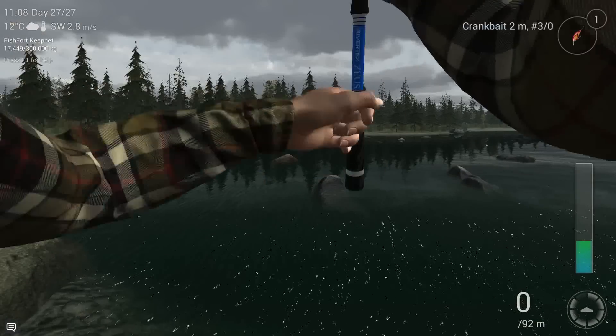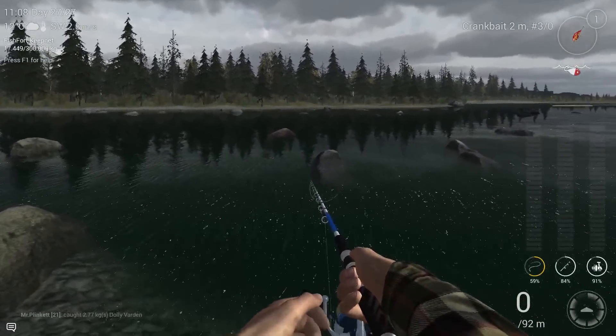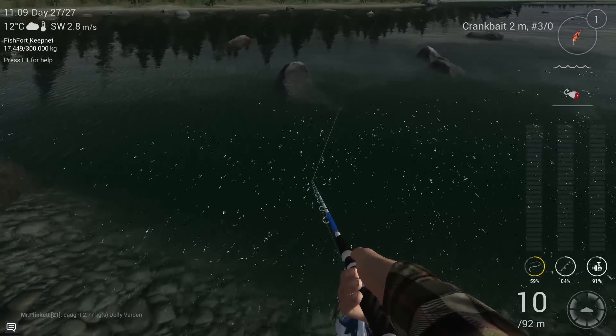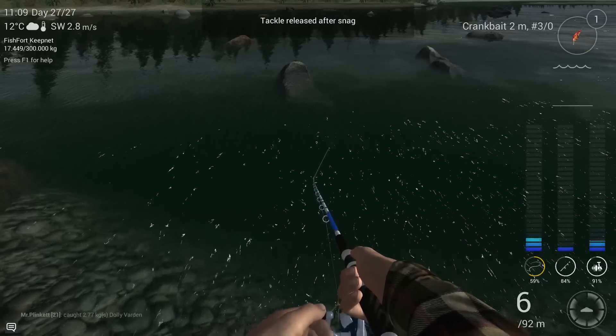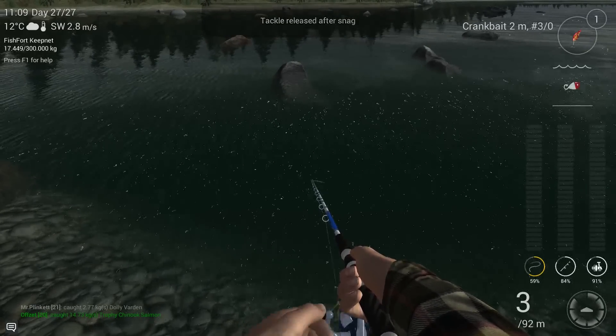You don't need to throw that far because you can see that the crankbait with the flow — check how fast it's gone. So just put your rod top to the water and reel in. Sometimes you get a snag, but that's not a problem, just keep going — we still got the crankbait.